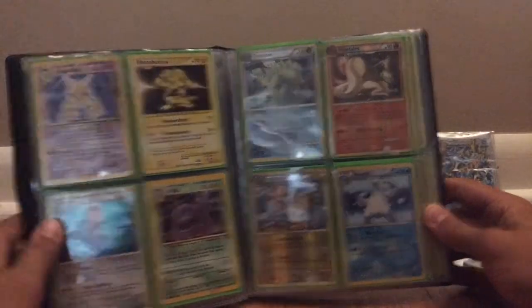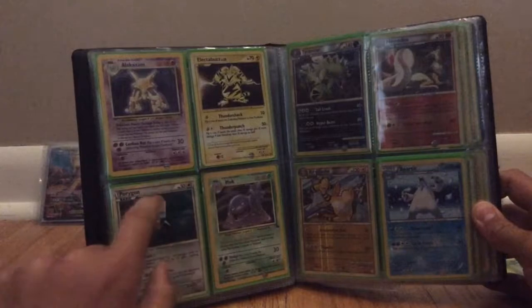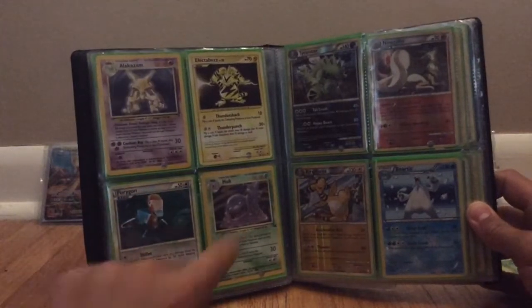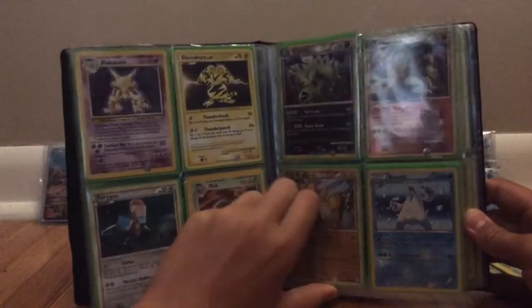Alakazam holo — Alakazam holo is a pretty cool one. Electabuzz, that's a secret rare. Porygon holo, that's promo. And a Muk holo — that one was not in okay condition. Some of these are reverse holos.